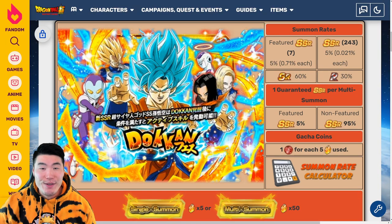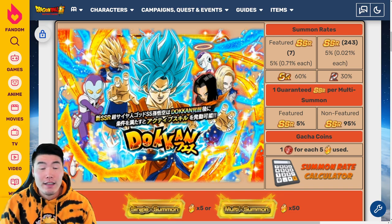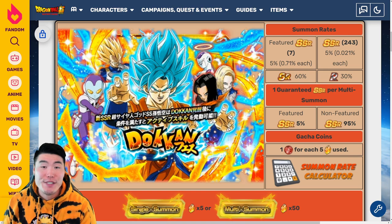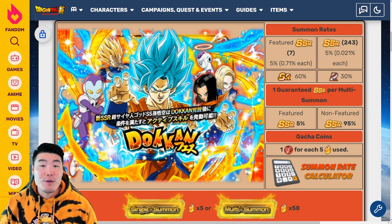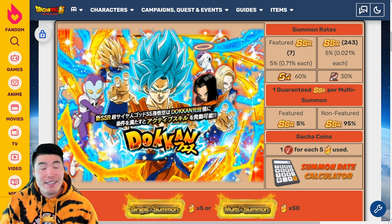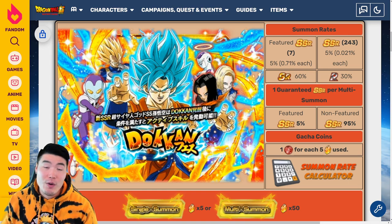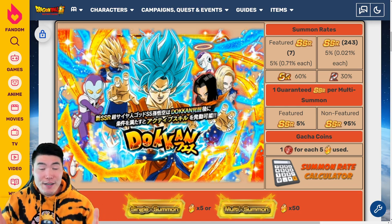Alright, what's going on guys? Welcome back to another Dokkan Battle video. The end Super Saiyan Blue Goku and Super Saiyan Blue Vegeta from the Resurrection F movie will be dropping on global in less than 12 hours from the time this video comes out. So in this video, I want to give you guys a full preview of everything you need to know about this release, from the banner to the unit details to the animations, to hopefully help you guys decide whether or not you want to spend your hard-earned Dragonstones. So let's jump right into it.